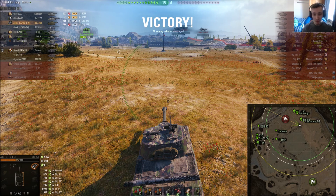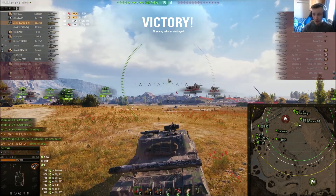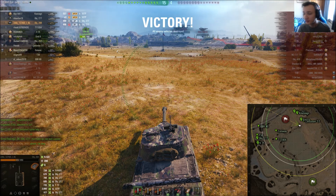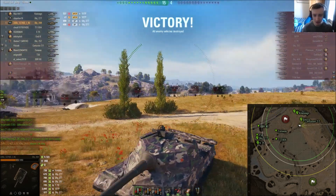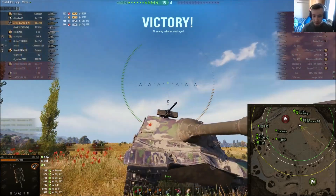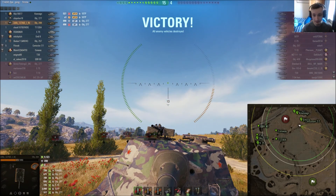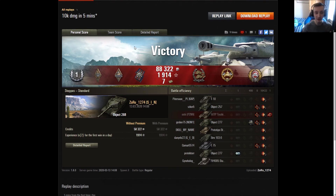So that is Zoro in the Object 268 - he's done 9,300 damage and the game stopped at around nine minutes. Let's go look at the results and see how well he did.